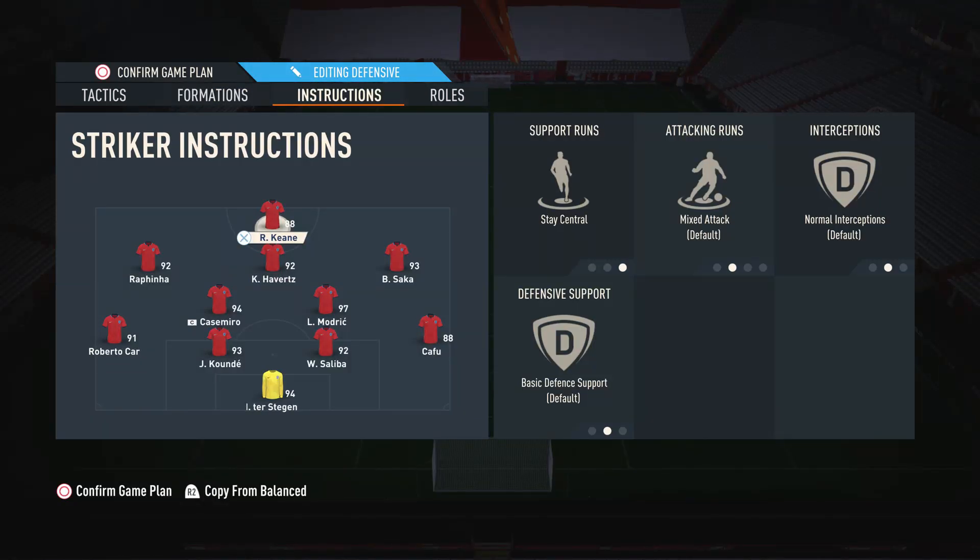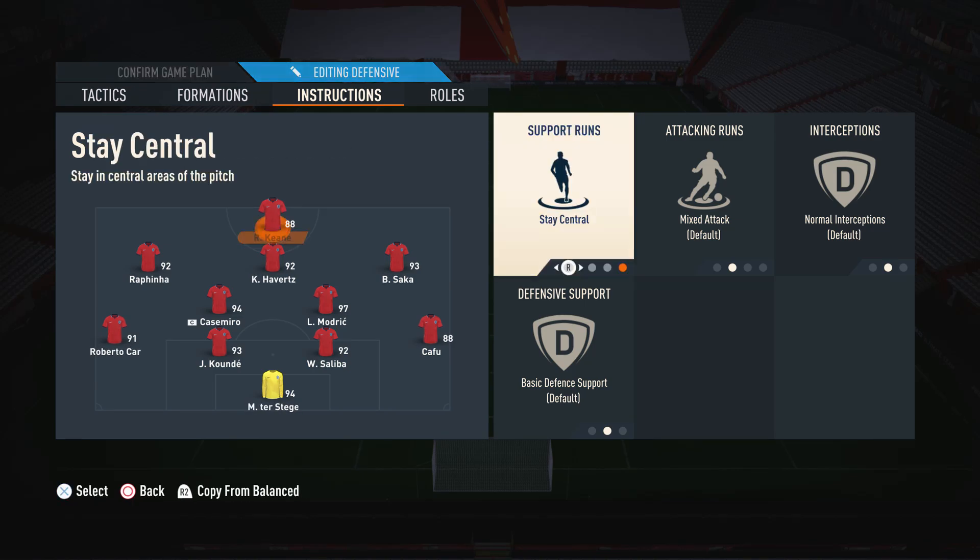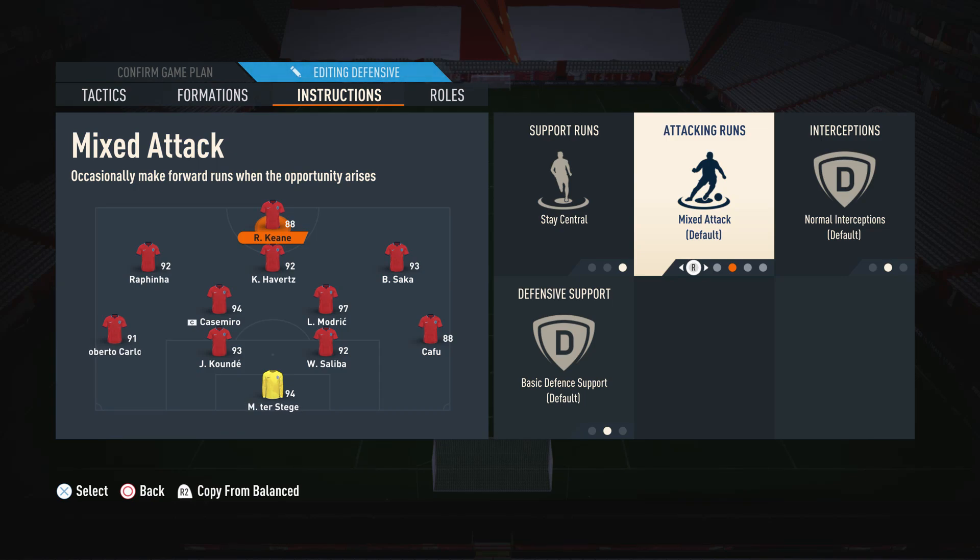Moving on to the player instructions: on the striker, I like to have him on stay central and mixed attack. Stay central is because since he's our only striker, we don't want him drifting off into the wider areas. We have him on mixed attack because he gets a lot more involved in the build-up that way. When you put them on getting behind, they're very one-dimensional and predictable. Mixed attack gives you a lot more out of the player with more versatile runs.